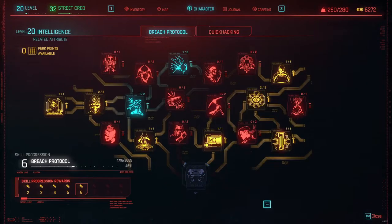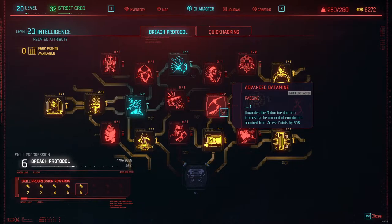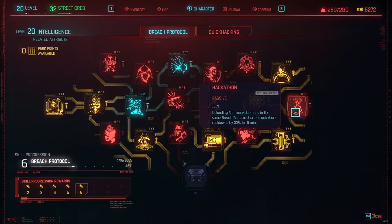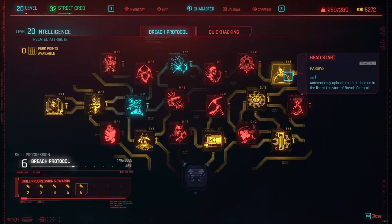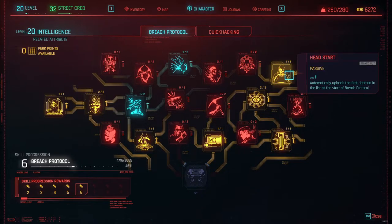The second option is to invest some points in a few of the breach protocol perks from the intelligence tab. Headstart is a really good one to get because the first daemon in the list will be automatically uploaded and thus you'll only have two left at maximum. Another good perk for this is Compression, because your daemons will be reduced and usually there will only be two inputs left to crack the code, which you can even do with a cyberware with a smaller buffer. Combine these two and you will pretty much always get all three daemons, and it also only costs two perk points to get both perks fully.